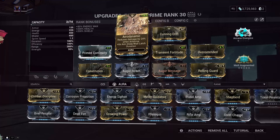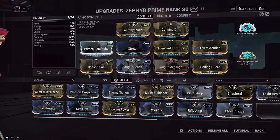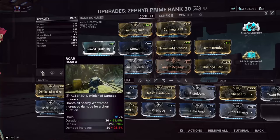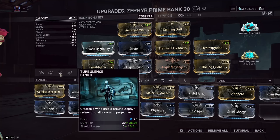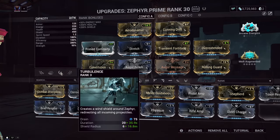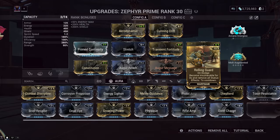I use Aerodynamic though because I have no way of regaining health otherwise. But besides that, other great arcanes for her would be things like Growing Power or Corrosive Projection to help with armor, even though the damage is so high that it isn't really that big of a deal. We are running decent duration on this build through the use of Augur Message, Constitution, and Continuity because we just want to not have to recast these abilities a lot. Roar, Turbulence, and Tornadoes have decent duration — anything above 35 seconds is enough so you're not recasting all the time. And even though we do have that practical invincibility with Turbulence, I do slot Rolling Guard in because you can still be affected by certain status effects and they will kill you. Because besides Turbulence, Zephyr is a really squishy frame — you need this ability to survive, so Rolling Guard is great to get rid of status effects really quickly.